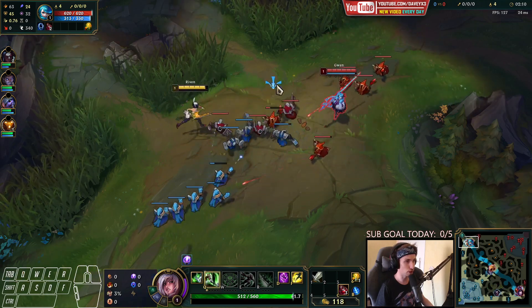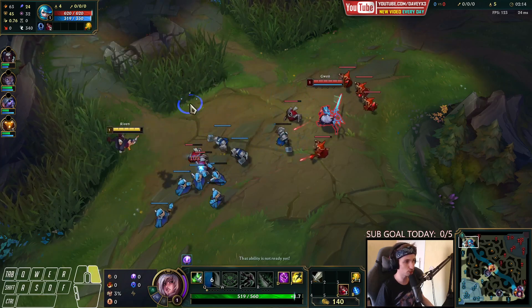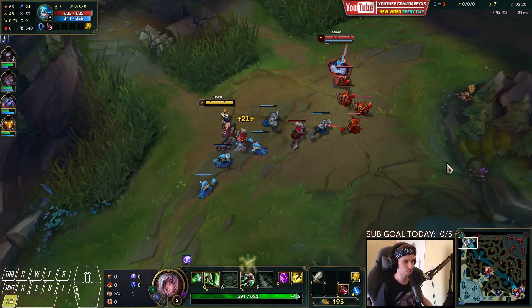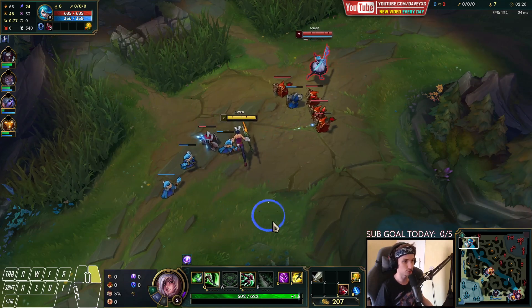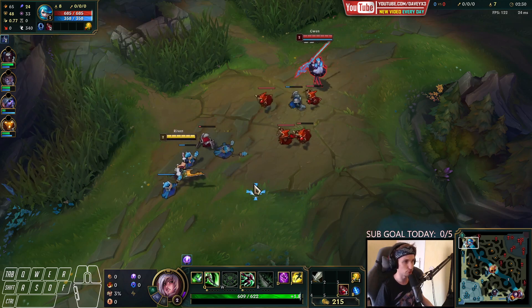We want to start off trying to proc the Bone Plating from Gwen. Before we start fighting her, we must proc this thing, because otherwise she will be too strong. I actually can't wait to reach level 3, because that's where trading can really begin. I don't really want to trade her yet, because her Q actually outdamages us right now if we go for a trade.